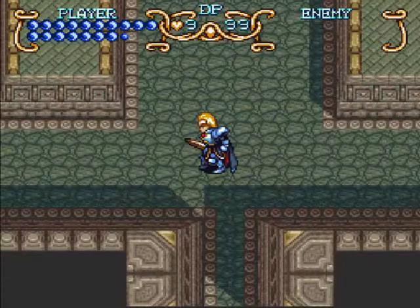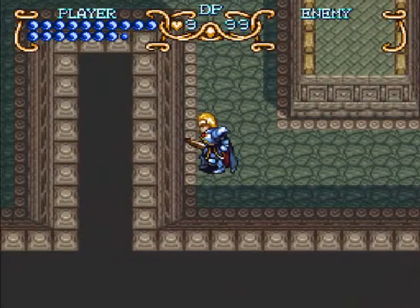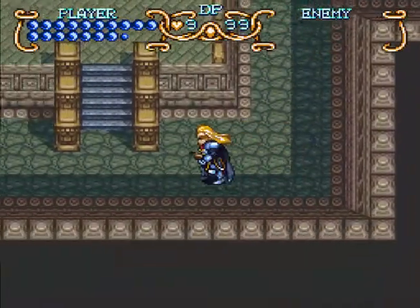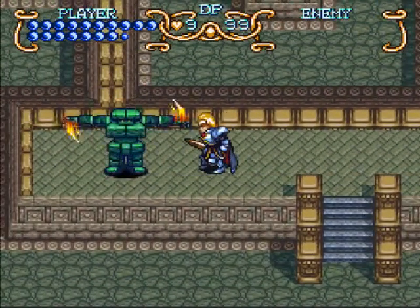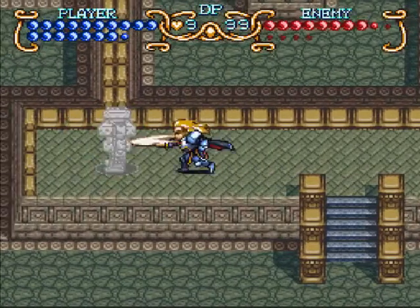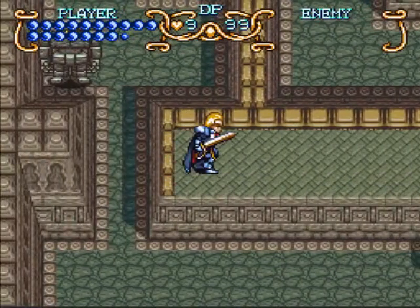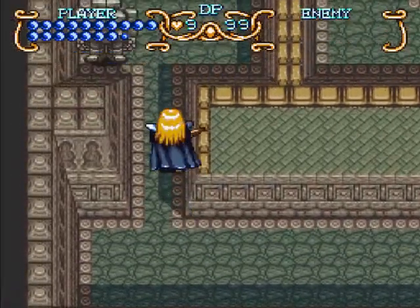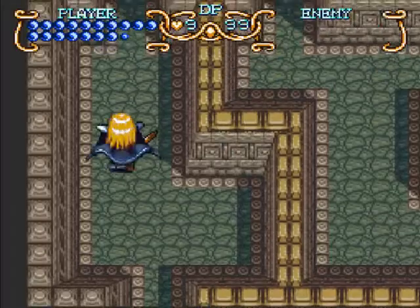Hey guys! Welcome back to Let's Play Illusion of Gaia. Last time we picked up the Earthquaker ability, which I said was almost completely useless. The reason for the 'almost' is very simple — remember this guy we couldn't kill before? As soon as you drop down there he moves over, and the only way to kill him, and continue the game, is to use the Earthquaker to stall him. It basically paralyzes everyone.